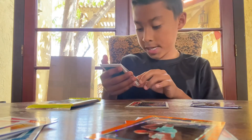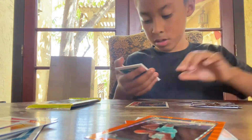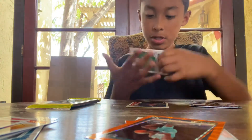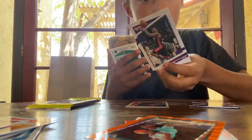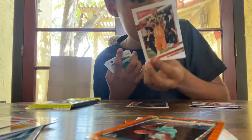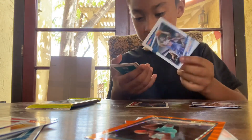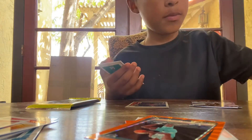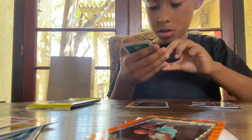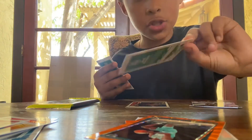We got Payton Pritchard, Jayson Tatum — okay, I'll take it — Kendrick Nunn, Mikal Bridges, Julius Randle, Maxi Kleber, Drew Holiday — with Devin Booker in the background but it's a Drew Holiday card.